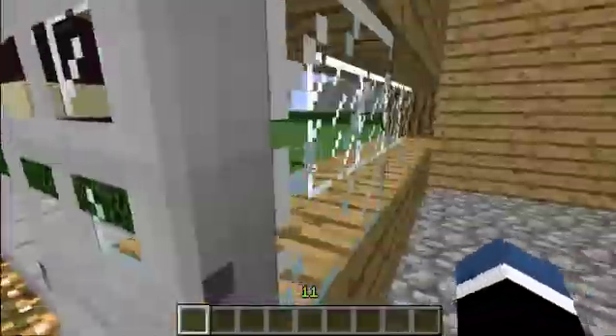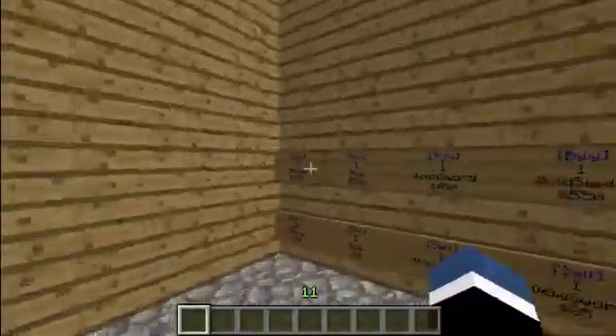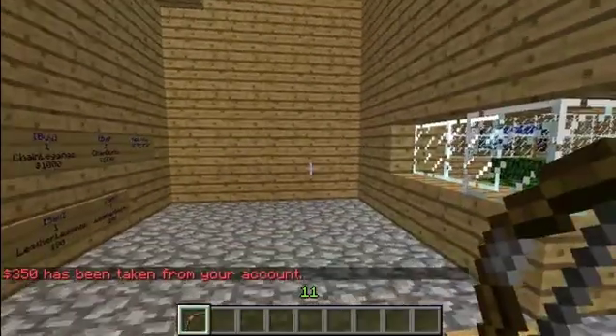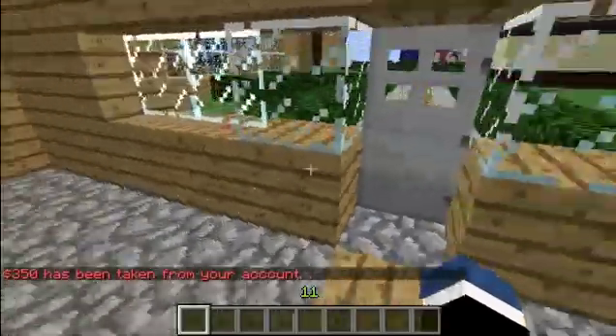Let's just give you an example here. Buy one bar — right click the sign and for $350 it's been deducted from your account. Let's get rid of that.